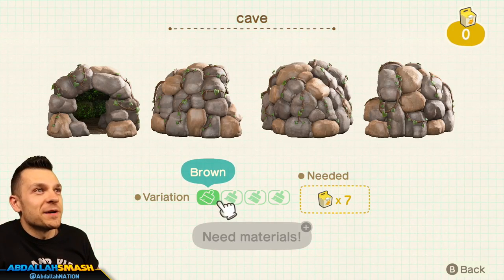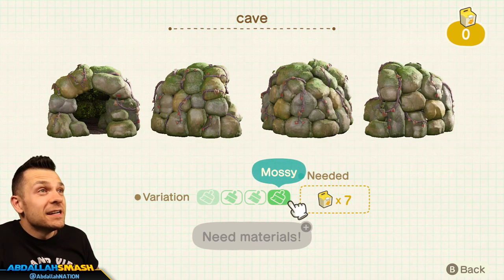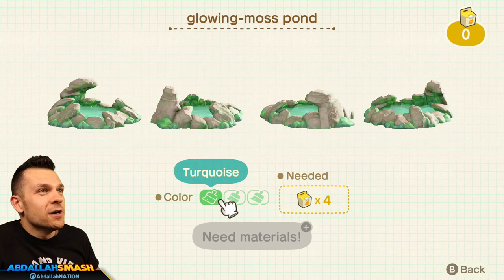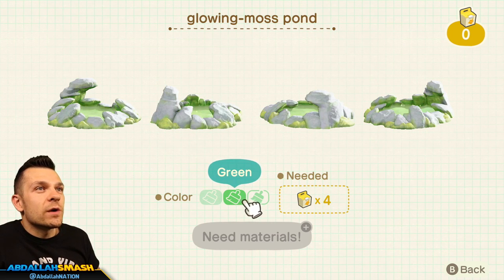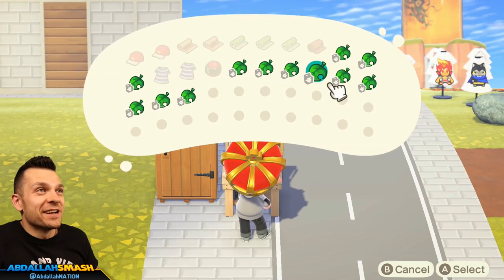Next up is the cave customization — you've got a brown cave, gray cave, black cave, and the mossy cave. Then the glowing moss pond customization: you've got a turquoise one, a green one, and a purple pond.